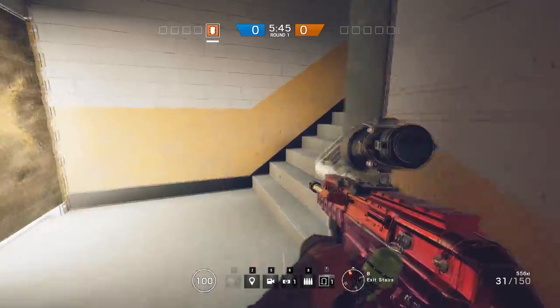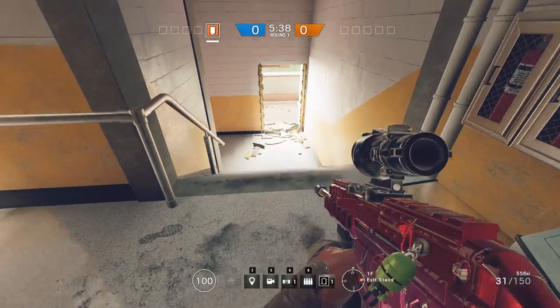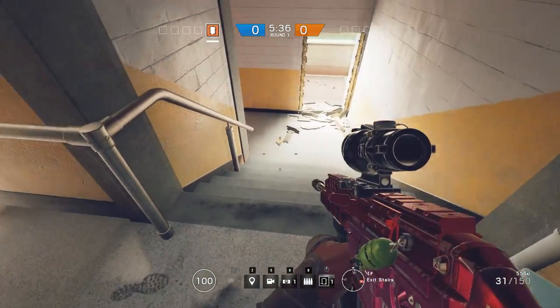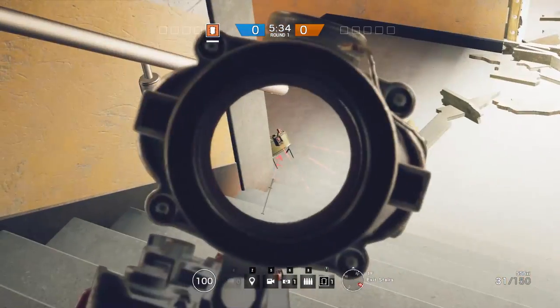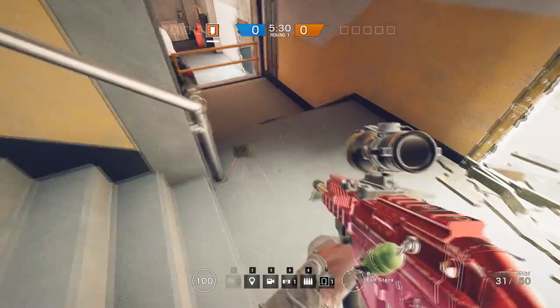There is no perfect way to put the claymore, but a good placement means that it is somewhere the enemy cannot immediately see. In this example, I put the claymore just behind the pillar at the bottom of the first set of stairs. To make it even harder to see the red laser, you can open the barricaded door to take advantage of the shining bright light.